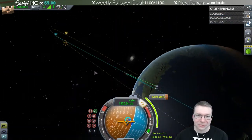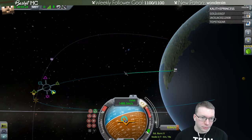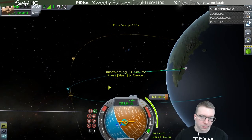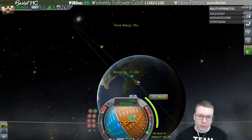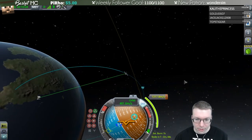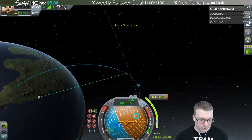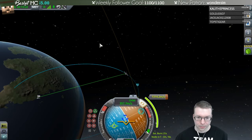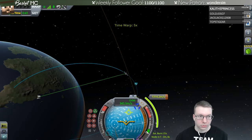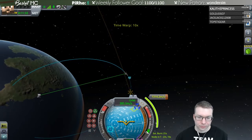I can't really tell where the maneuver node is on my trajectory line. We want to warp to here. I want to get in orbit, do some science, transmit it back, and then see if we can land. Still unmanned so we don't have to worry about people dying. It's a three-minute burn — X kills the engines. Now it's a 21-second burn, that's weird. We're going — did we get closer? If I get any sort of orbit that'll be fine.